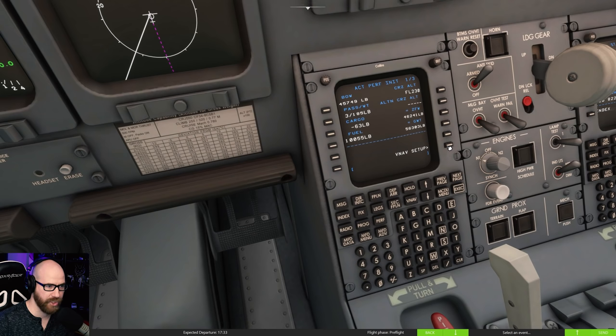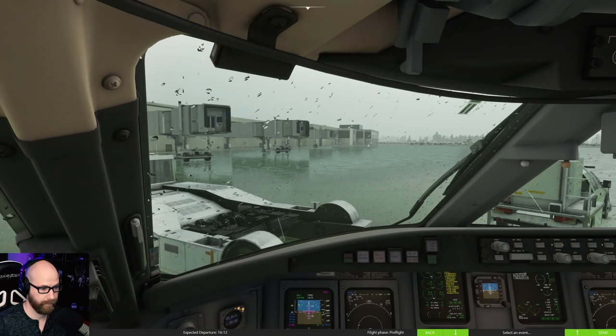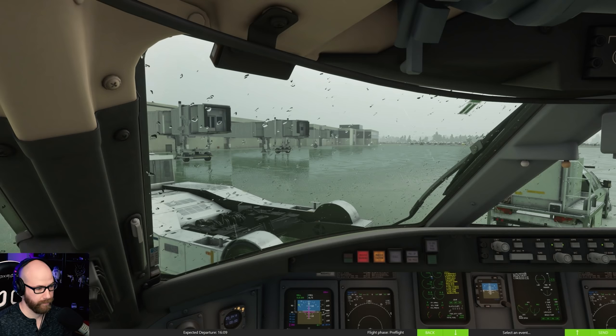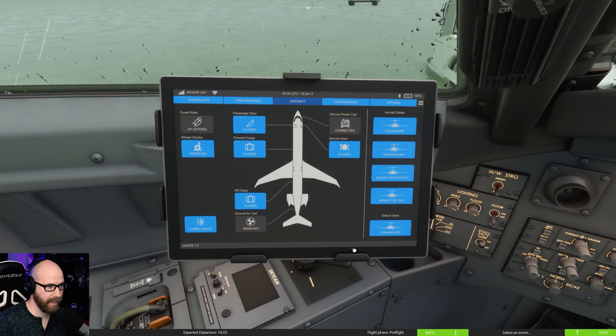The perf init page now has all this stuff filled out. ISA deviation today is going to be 0 - they're putting it in Fahrenheit but it converts anyway, which is 32. You can put in winds for climb, cruise, and descent - not worried about it. VNAV setup is good. It's all up to us now. Close everything up and remove those chocks. Cockpit to ground: we'll be ready shortly. They'll hold and wait for us.